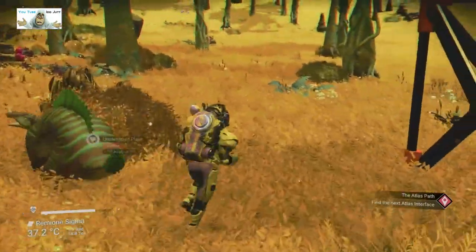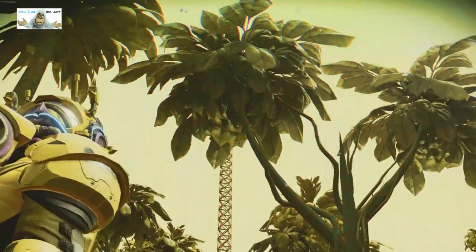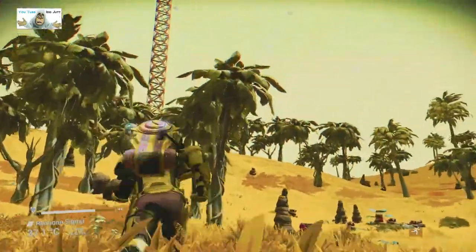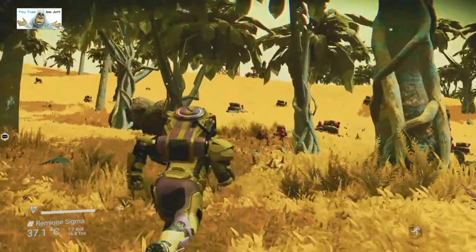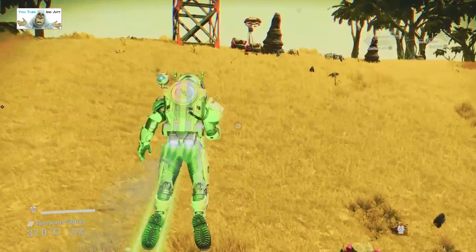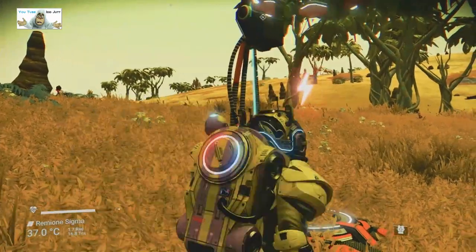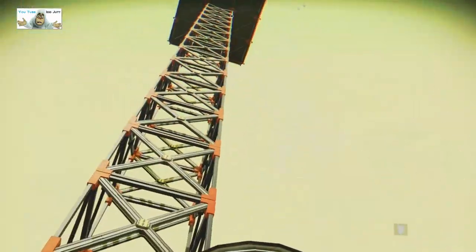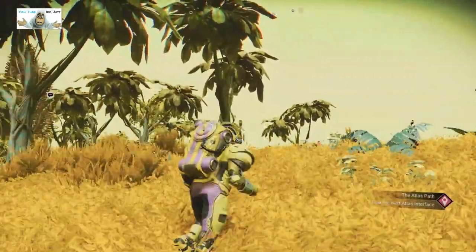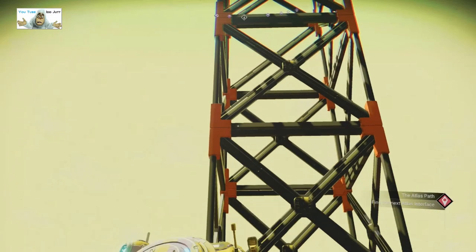Oh hello — get that away. Oh blimey, how are we going to get this tower? There's no power. Let's just quickly go over a minute. There's a teleport again. Let's hope that's not the only way in. Damn it, it is.